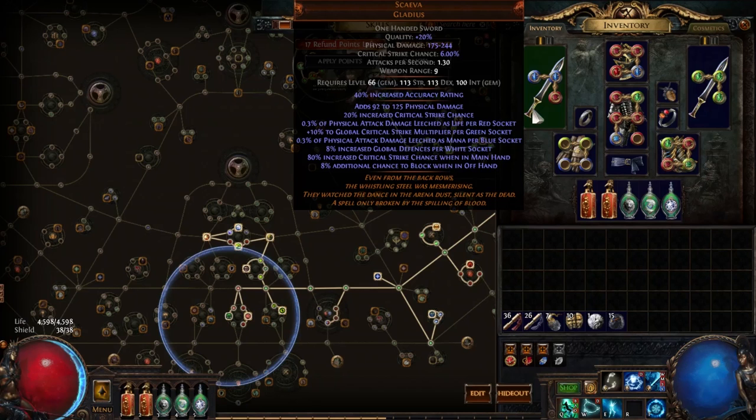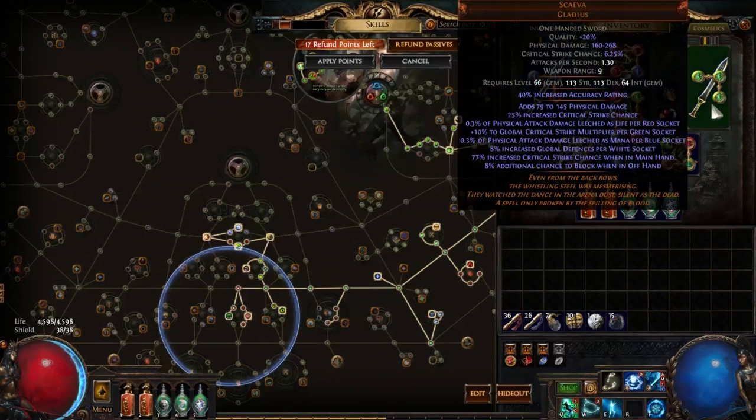We're dual wielding Voidforge Scaevias. I got these on day two of the league for one chaos apiece — quite cheap. Swords as a whole — Frostblades is a powerful and well-known skill, and a lot of people going Frostblades went claws, so I wanted to go swords. I tested this character out in standard beforehand and it ended up being quite strong even with two pretty junky swords. Crit is still kind of hard to get — you're using a base six sword. So 80% increased crit strike chance when in main hand, and three green sockets giving 30 crit multi is actually pretty good.